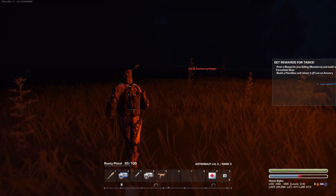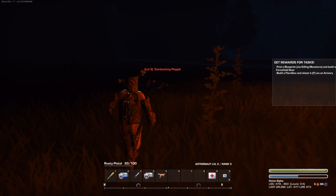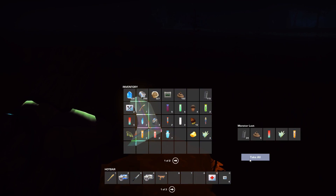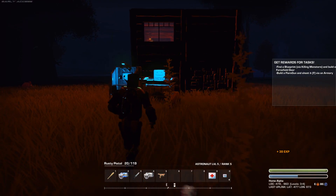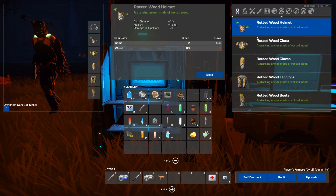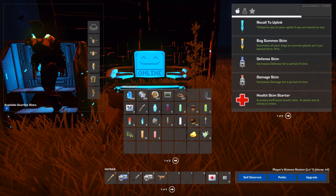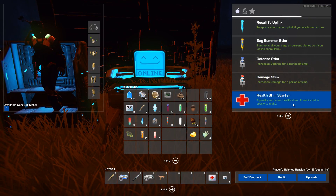I'd like to see some more resource variety, maybe some ways to automate the power and those types of things, because it gets a little monotonous having to constantly go out and farm trees just to keep your habitat and stuff running — it's a bit excessive. And I haven't even gotten that far into the game, so there may be something later that solves that problem, but so far I have not seen it.